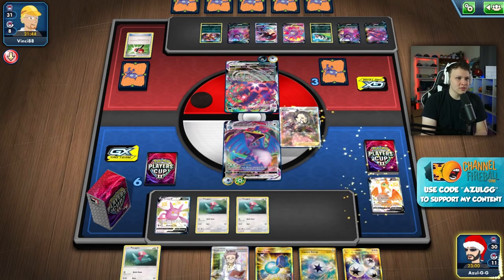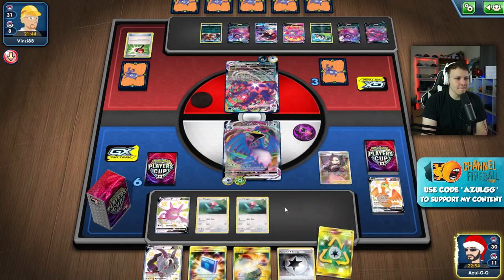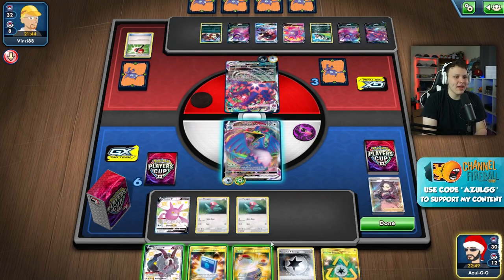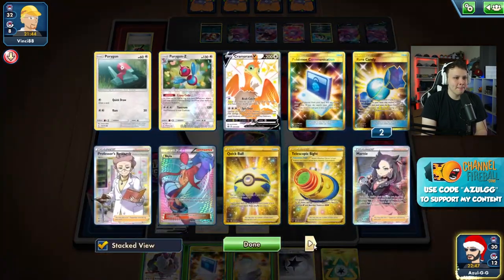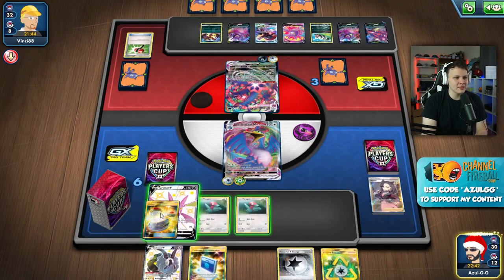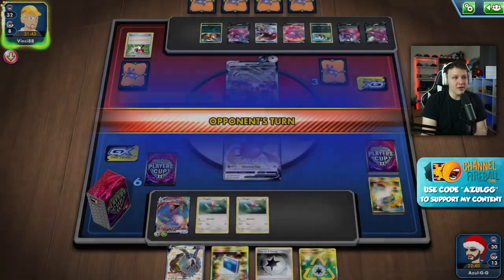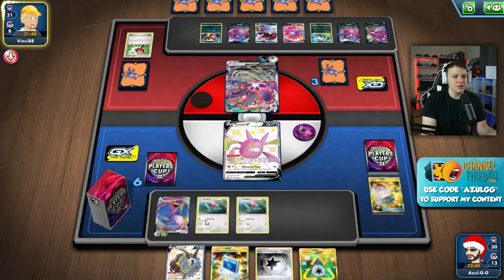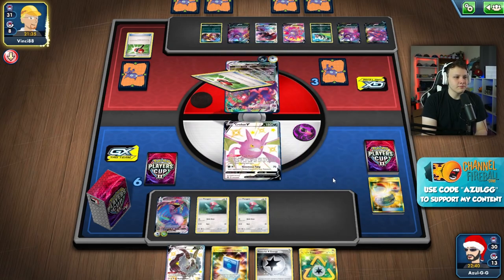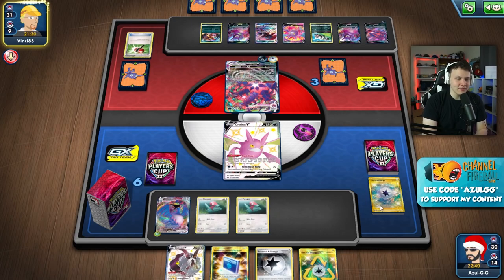There's the Candy but we're not far off. Crobat for three - not out to the Porygon-Z, that is super unfortunate. Cram Evolution Incense, drawing into it, would have all worked but this doesn't work great. Go ahead and Marnie and hope for the best. I think we should actually just switch to Crobat and pass. I don't think Dedenne changes a whole ton - switch to Crobat and pass is going to be the move. We hope they don't have Boss for our VMAX. I would definitely not leave the VMAX in the active - I'd retreat it for sure.